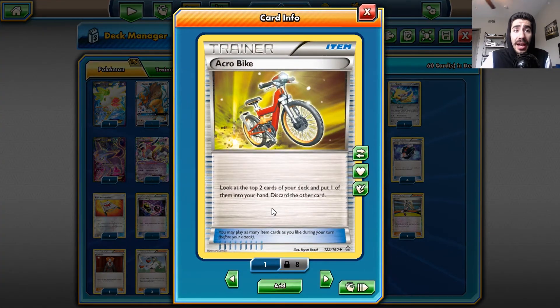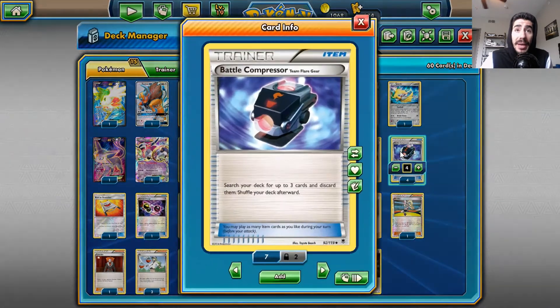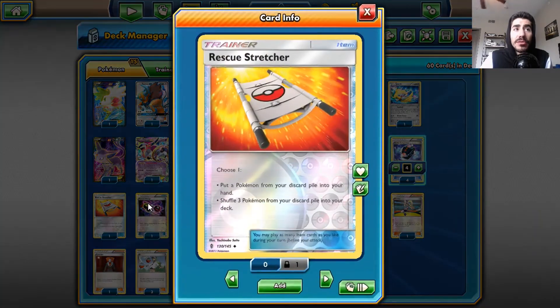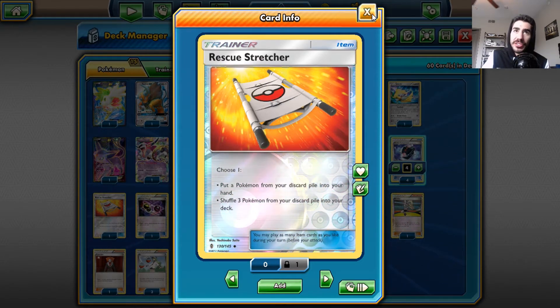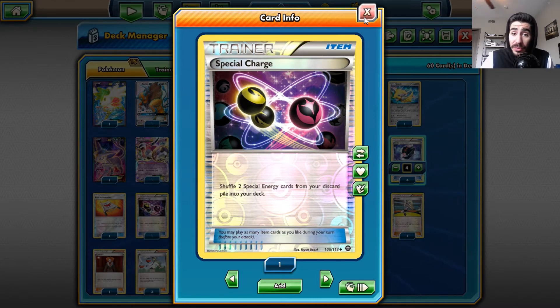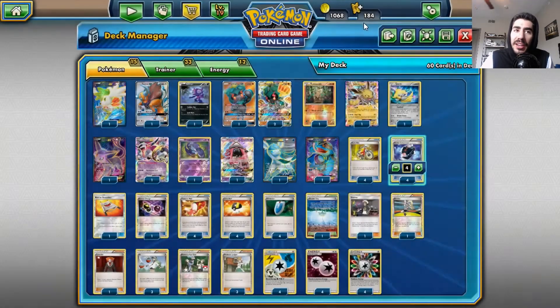Four Acro Bikes to help thin out and mill my deck. Battle Compressor helps discard the cards I need for Marshadow to start attacking with a large variety of attacks depending on the situation. One Rescue Stretcher to get back Shaymin EX, another Marshadow, Tapu Lele — whatever I need. One Special Charge to bring back two of any of my twelve energies. Four Trainer Mails as another way to help thin out my deck.